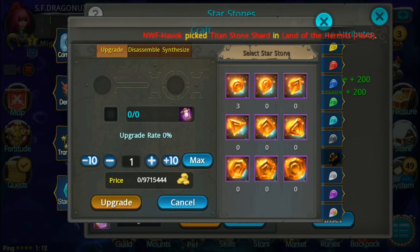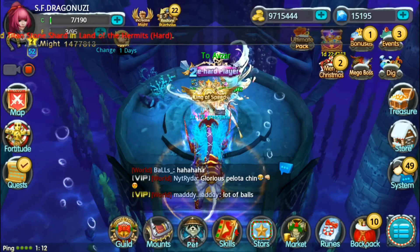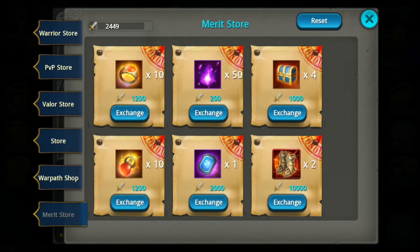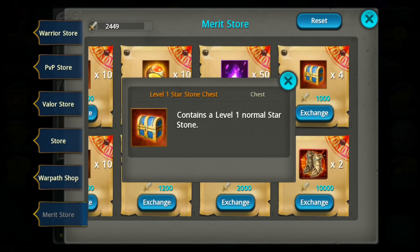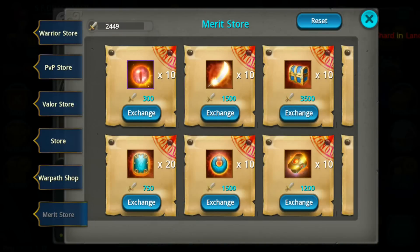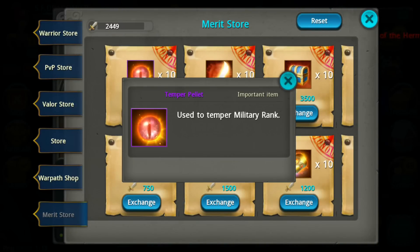Purple, white, orange, black. I'm gonna get a blue one later. You can also get it from the mirror store for around 1000 points.